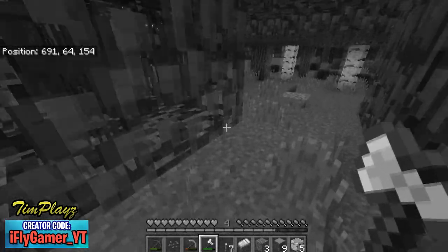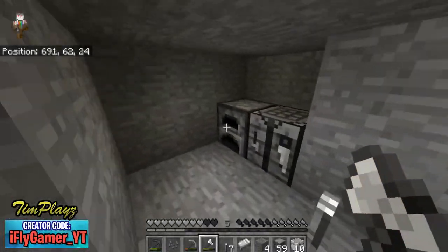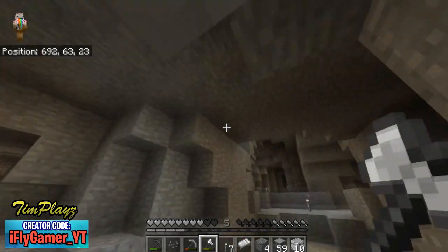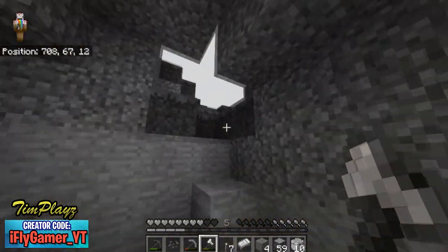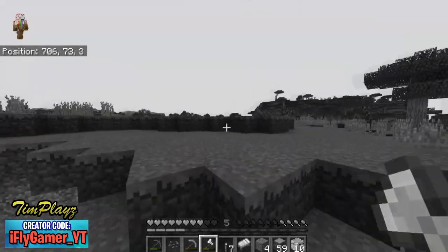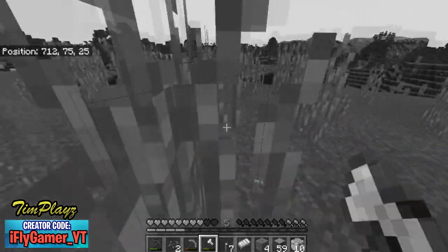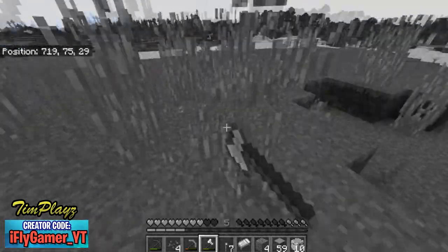I got a good amount of wood. I collected our furnace and crafting bench and we got a total of 10 iron ingots from smelting. I also killed a few pigs so we could have some food. I got a good amount of wood and we can make a house right here — it's a nice clear area and it's our spawn area, so it works out perfectly.